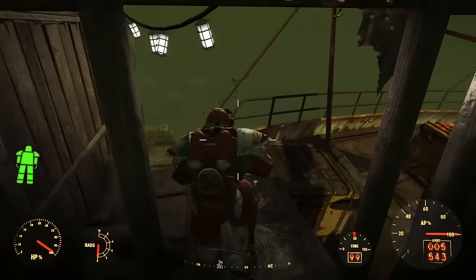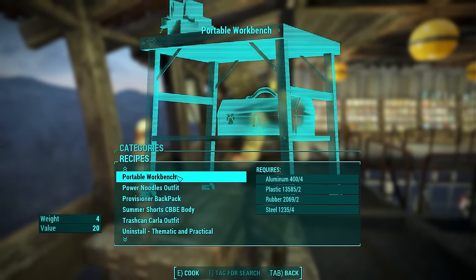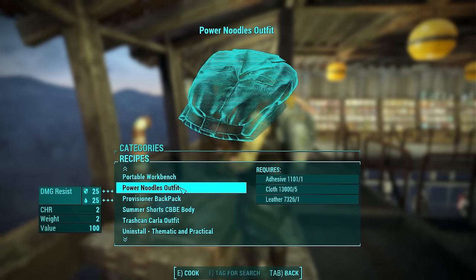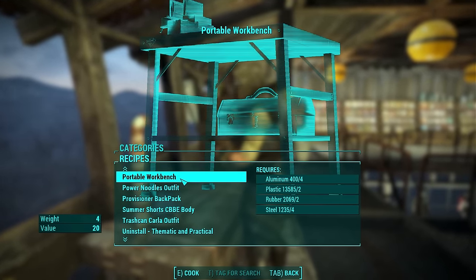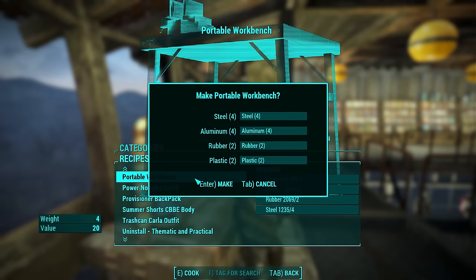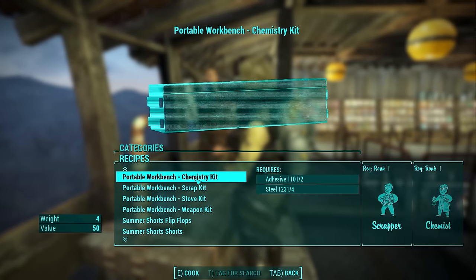Here is how it works. You craft the portable workbench at the chemistry station, under the Utilities section. Scroll down until you find portable workbench — things are nicely organized by the word portable, so you find it all in one section. The first thing you need to craft is the actual portable workbench. It costs four steel, four aluminum, four rubber, and four plastic, but it doesn't have any perk requirements to build.